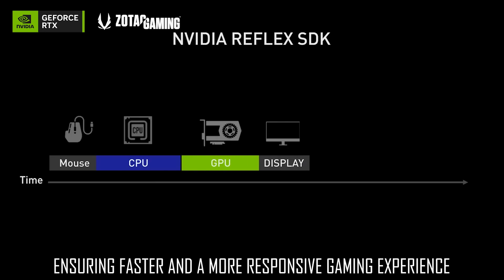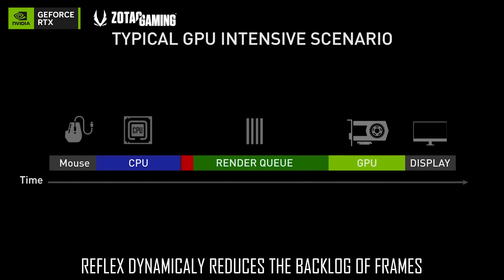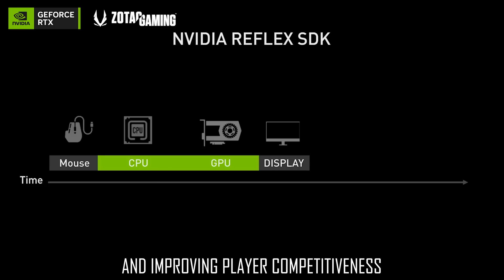Reflex dynamically reduces the backlog of frames in the render queue and aligns frame rendering to the monitor's refresh rate, decreasing latency and improving player competitiveness in fast-paced games. Ensuring a faster and more responsive gaming experience.